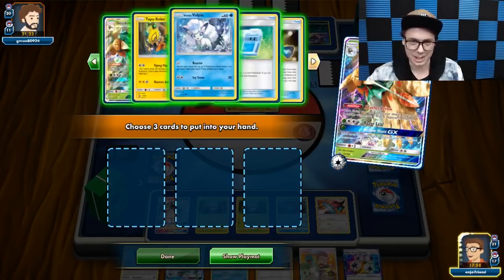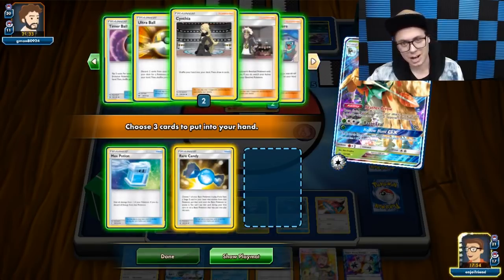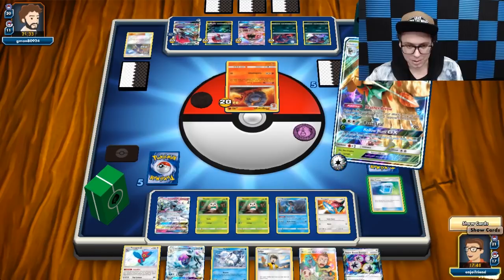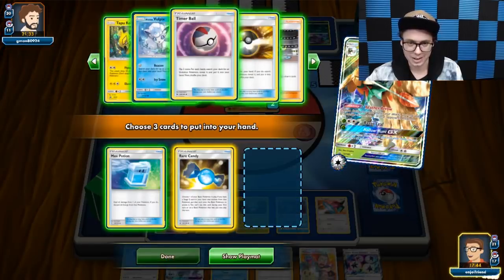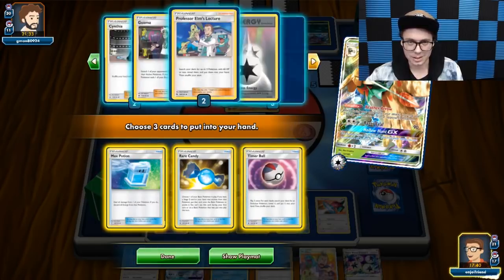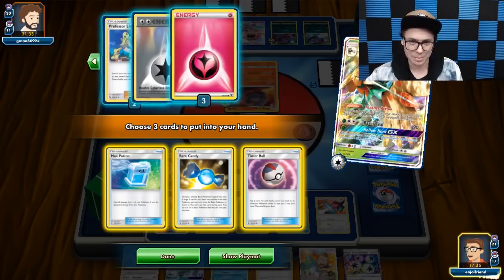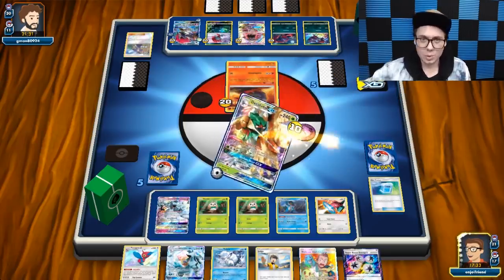Let's just Max Potion that thing so that I can get the Max Potion back as well. Then Hollow Hunt — let's go get some things. We're going to get a Max Potion back, a Rare Candy back. I've already got the Porygon out. I could just get a Timer Ball to get another Decidueye into play, potentially hitting on that Timer Ball. I don't necessarily need the Double Colorless back — I've got Super Boost and plenty of Energy in deck.